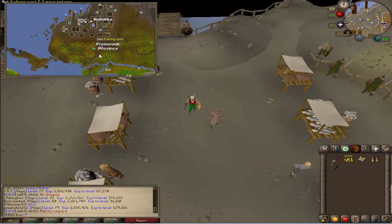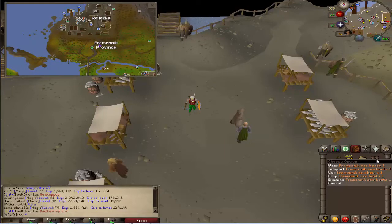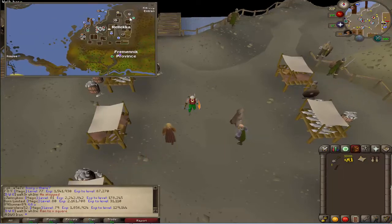If you head to Fremennik, you can either teleport to Camelot and walk up, but if you've got the Fremennik sea boots they have a teleport that'll bring you straight here.